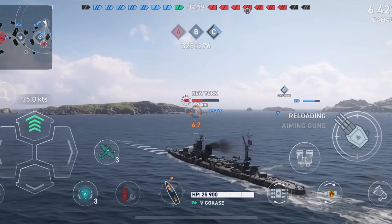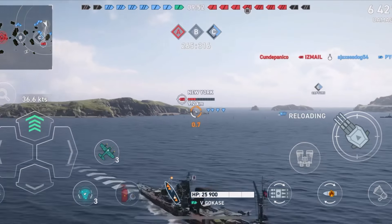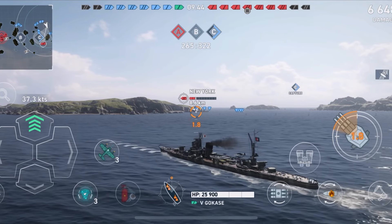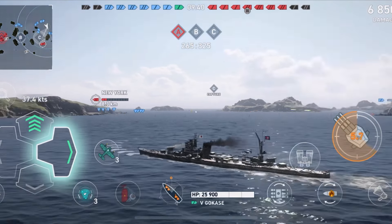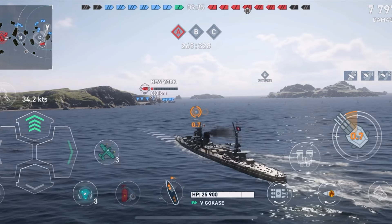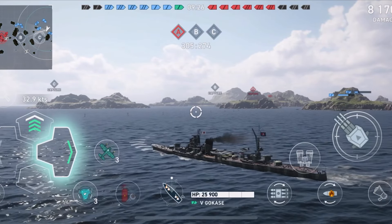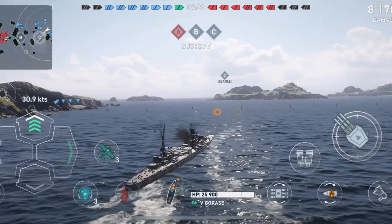We did hit the Flik pretty good. These guns do hit decently hard — I have no complaints about that. I'm also really liking the concealment on this cruiser. I did hit the New York pretty hard as well, and I am only using HE. Notice how I have not started or set a fire yet, which is kind of what I was talking about. I haven't really gotten the chance to try out armor-piercing too much with this ship, but it seems like it is more of a hard-hitting cruiser than a fire-spammer.